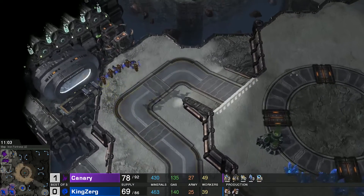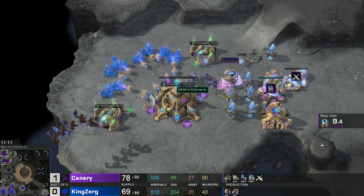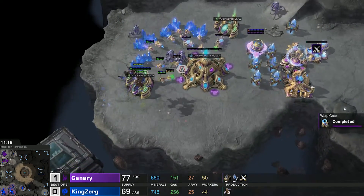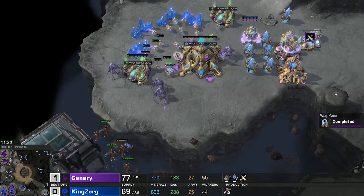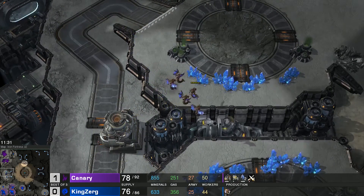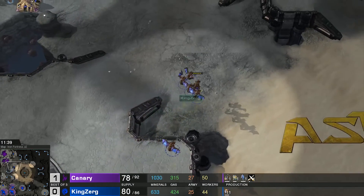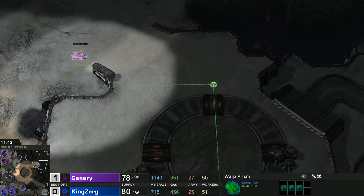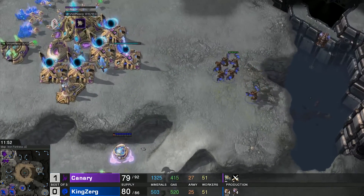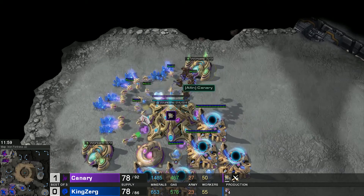Canary's production rate will be very small here. He's picking up units into the warp prism as mutalisks try to target it down — the warp prism is not pulled back but three stalkers are there. Mutalisks have to be careful; there aren't enough of them yet. Canary's three zealots take the long way around to the bottom right corner, trying to get damage on the third base. A big wave of drones finishes for KingZerg — eight mutalisks are now up.